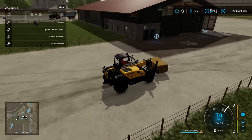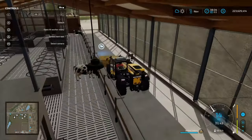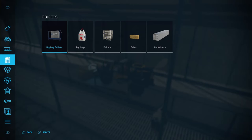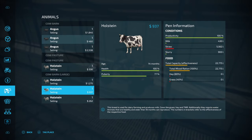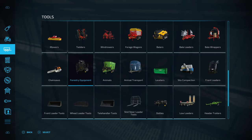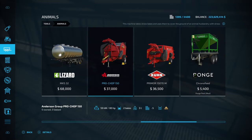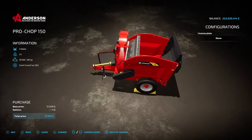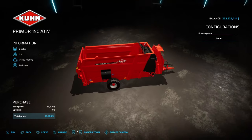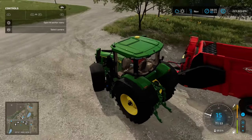If you're going to use straw bales, you're going to need a straw blower. If we check the animal menu, we can confirm the straw is not being consumed from the bale directly. To get a straw blower, come into Animals under the Tools section. You've got the Anderson, which takes a round bale, or this other one which is better suited for square bales. We're going to grab that one. So we've got our straw blower.